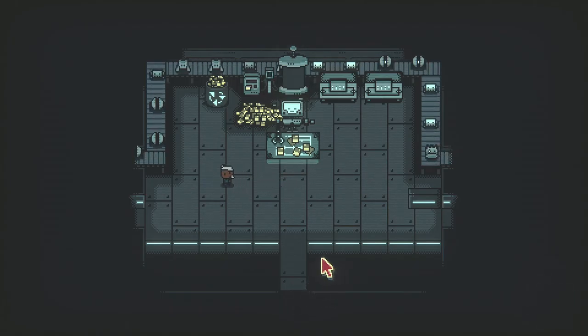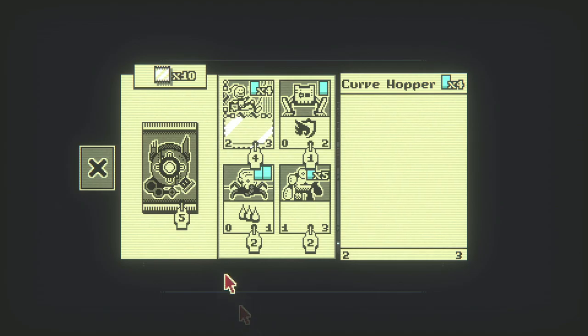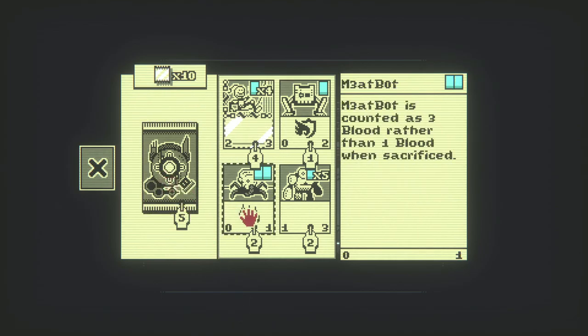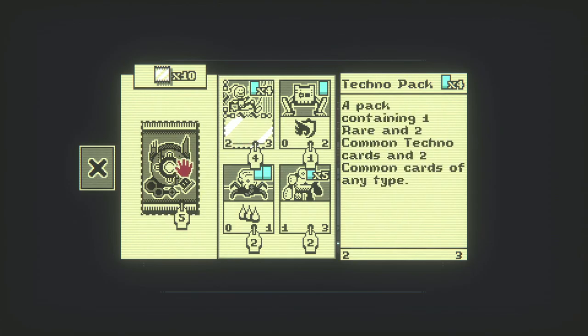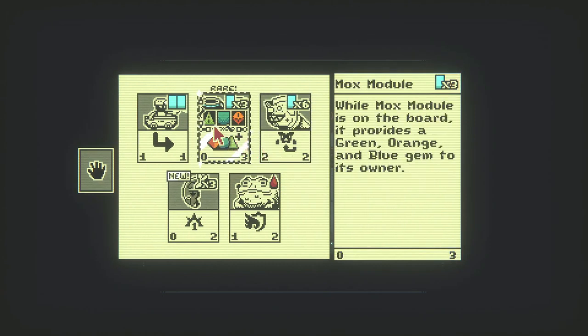I'm actually glad he said that — I wanted a better deck before I tried to fight anybody else. Let me see what you've got. I can buy two of these decks; I don't see a reason to have a meat bot or herb hopper. Let's just get a few random cards to fill out the deck. While the max module is on the board it provides a green, orange, and blue gem to its owner.